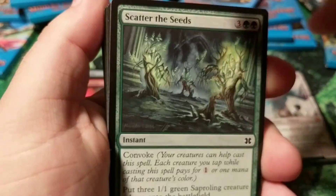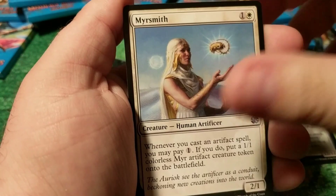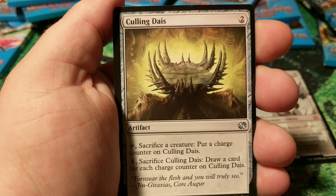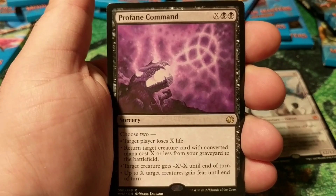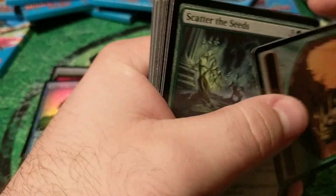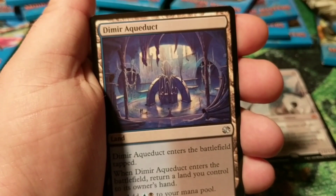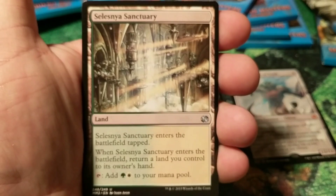Not bad at all. You guys can shout out in the comments if I'm missing any of the uncommons. Mirsmith, Niv-Mizzet Sages, Calling Dais, and Profane Command. Alright, Profane Command and a Wings of the Veil. This is probably my favorite set — I'm one of the few who love the paper packs. I just like tearing through the packs. Mutagenic Growth, Dimir Aqueduct, Selesnya Sanctuary.